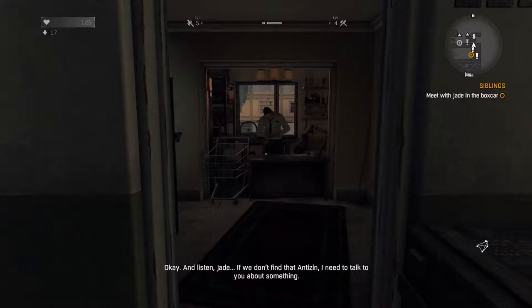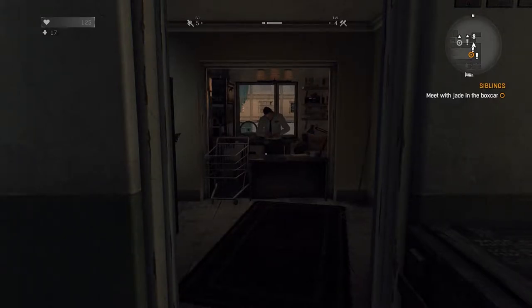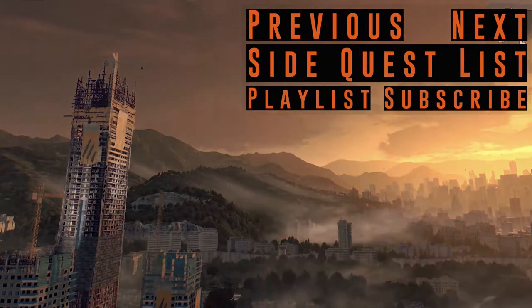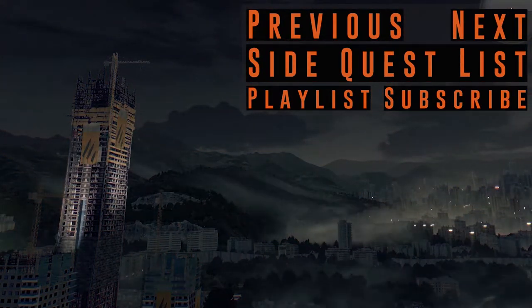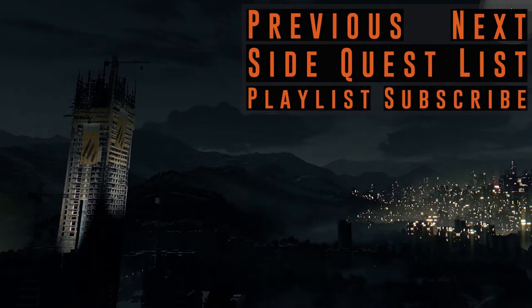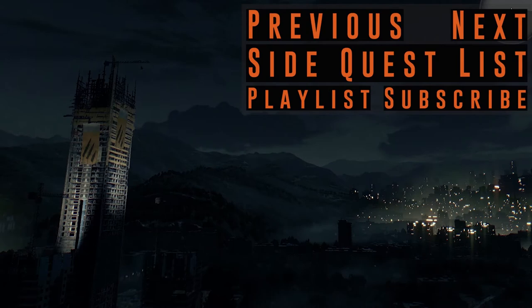If we don't find that antizin, I'll need to talk to you about something. About what? Another option, but we'll cross that bridge when we come to it. Right now, let's see what we can find in that school.